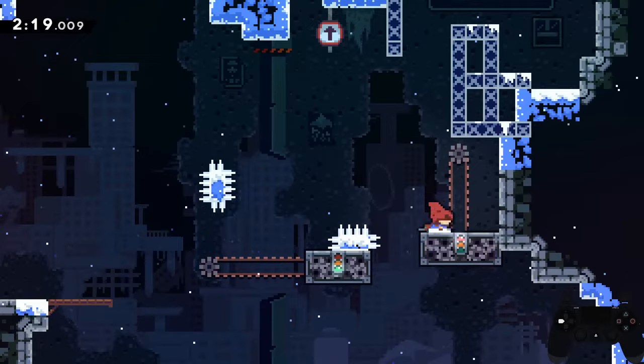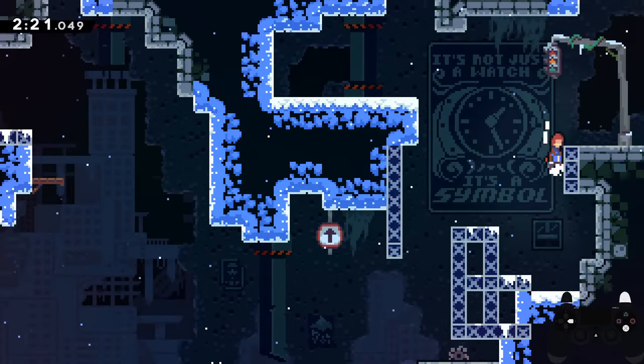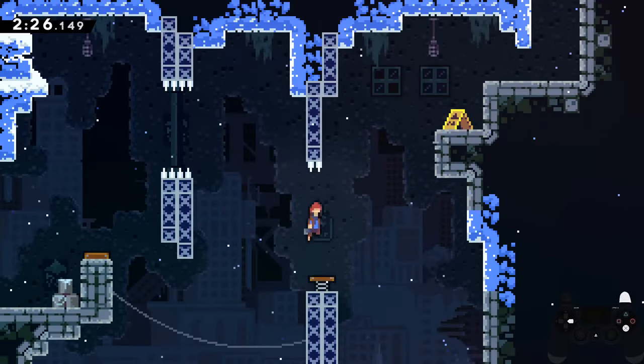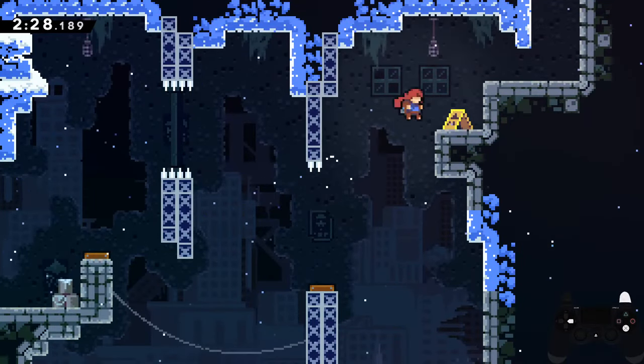This room is just jumps and a small climb. Just be careful not to get hit by spikes or crushed by the vertical box. All you need to do is bounce onto the floating wall and spike jump to the next jump pad and climb onto the next room.